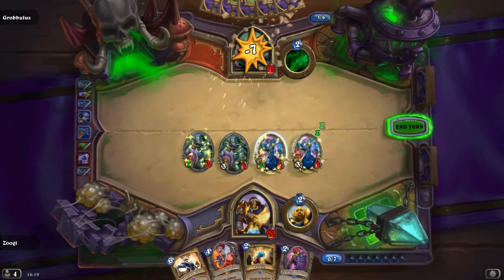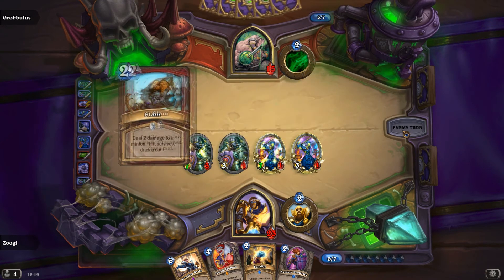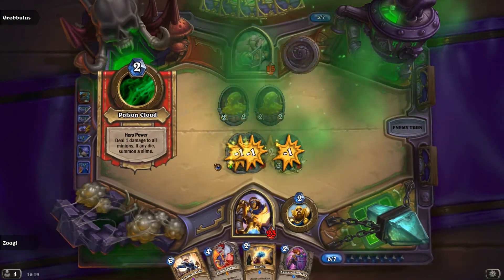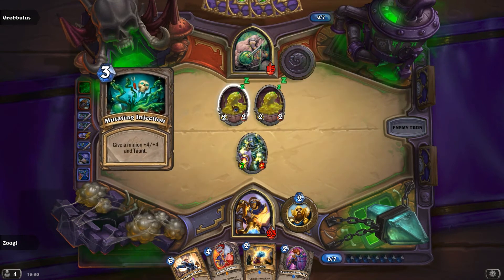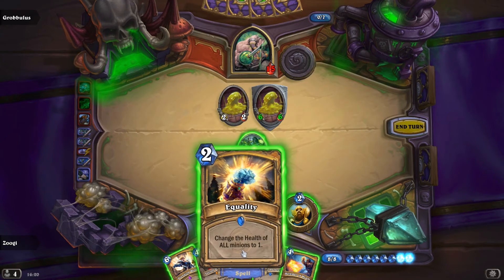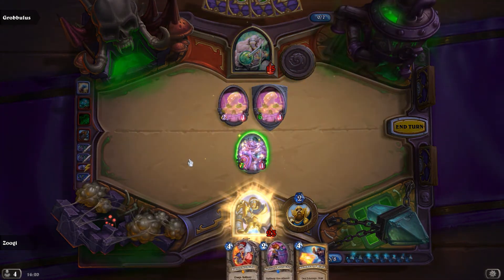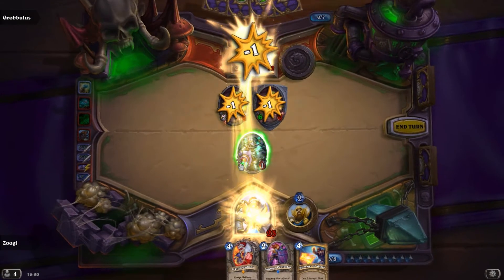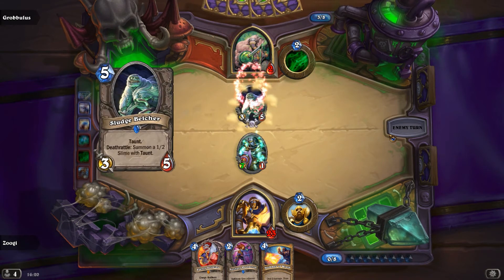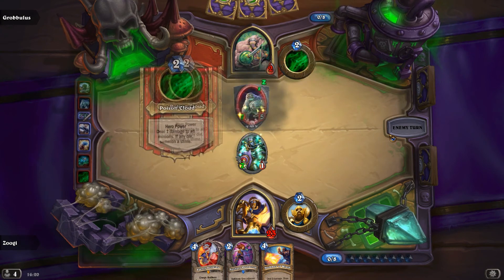He's going to get two slimes out of this, but I think that was okay. I want to see what they are anyway. He's going to get three slimes out of this. He could have slammed that and then gotten all the slimes. They're only 2-2s. Apart from this one, which is now 6-6. Maybe we do an Equality Avenging. Yeah, let's do it. There we go - we got some fat damage on the board. We can Leroy him next turn.